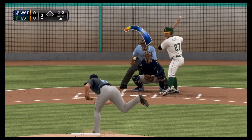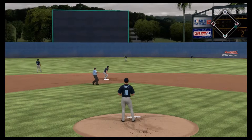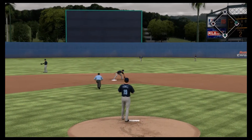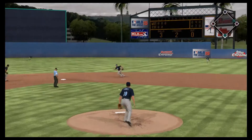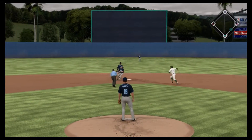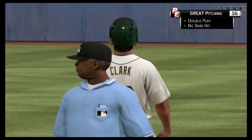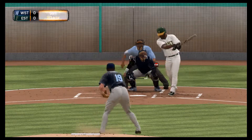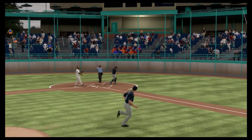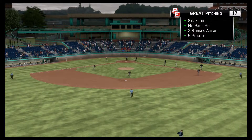On a 2-2 count starting the third inning, the pitch is rifled back up the middle to the center fielder for a leadoff single — just like the second inning started. On a 3-2 count, a ground ball turns into a 4-3 double play to get two outs. On the 58th pitch, a sinker inside gets the second strikeout and game 2 is done for Will Ferrell.